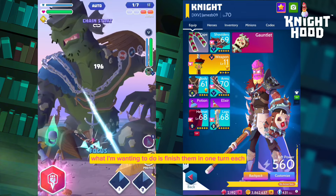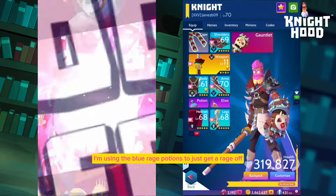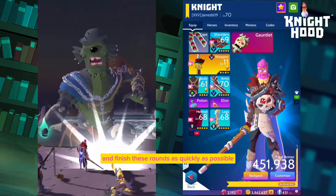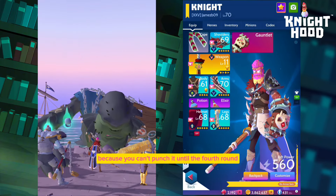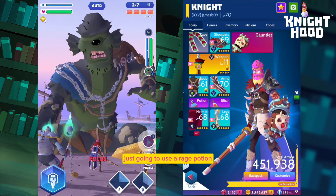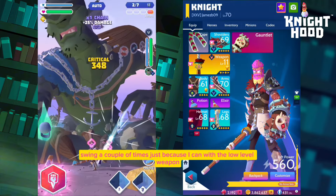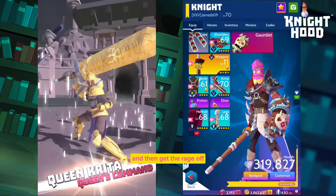I've got the blue rage potions here. I'm using the blue rage potions to just get a rage off and finish these rounds as quickly as possible, because you can't punch it until the fourth round. Round two is exactly the same — just use a rage potion, swing a couple of times with the low level weapon, then get the rage off.